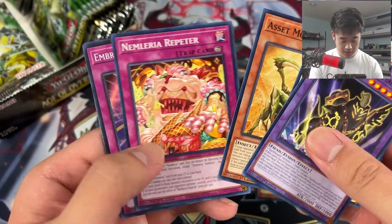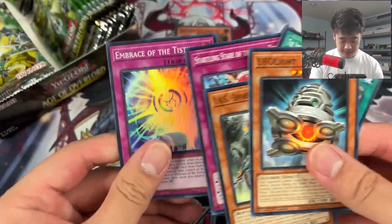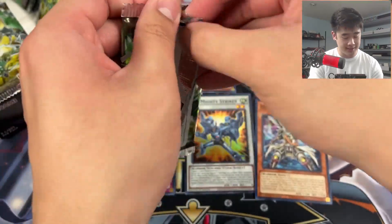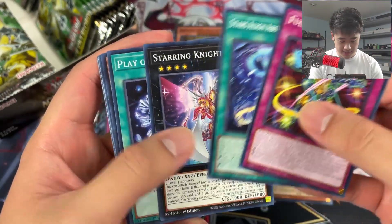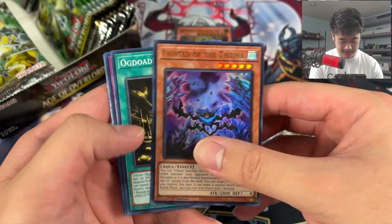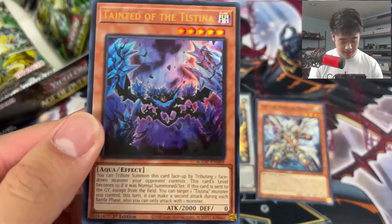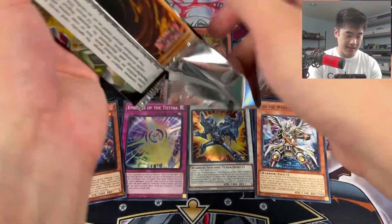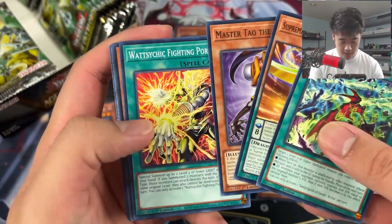They'll just better summon stuff as level eights, so most of them don't matter. The only one you play three of is the searcher for the Sarcophagus, because with the Sarcophagus you need that or you basically lose - that's basically the deck. Play the Tistina. Our first ultra is Tainted of the Tistina - not a great ultra, I'm not gonna lie. From what I've seen the Tistina cards aren't anything crazy, but it is what it is.